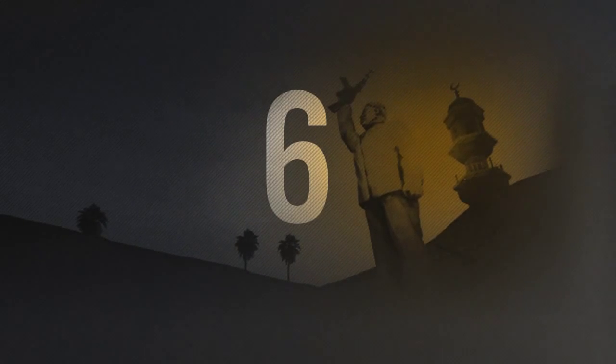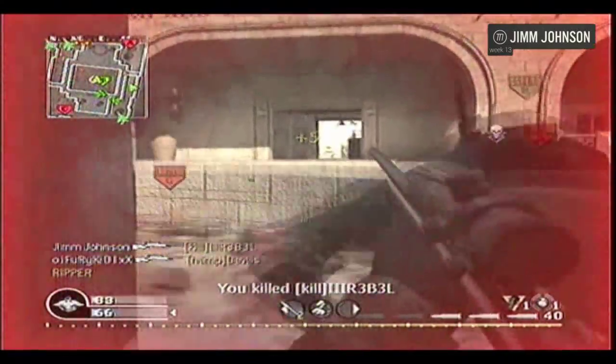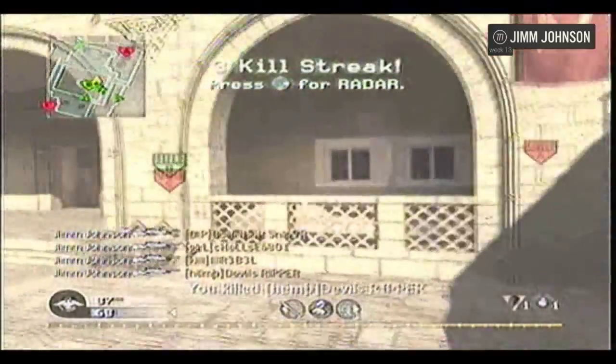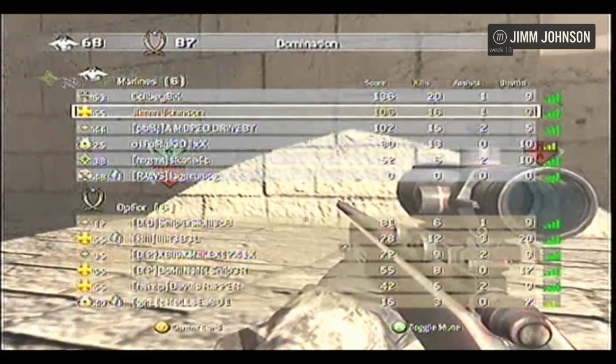At number 6 is Jim Johnson playing Domination on Showdown. It's over by B, defending the fountain. Get out of the water — quick scope. Lays down in it, gets a little bit of a bath before he gets five in a row. Nice shot, Jimmy J.